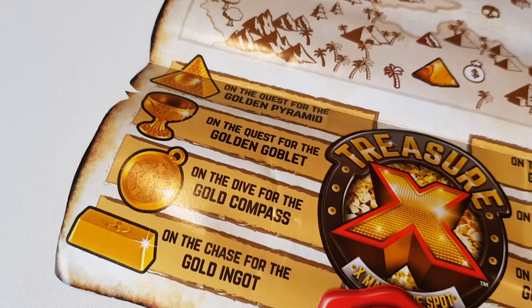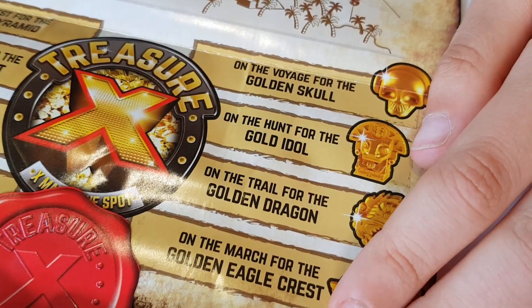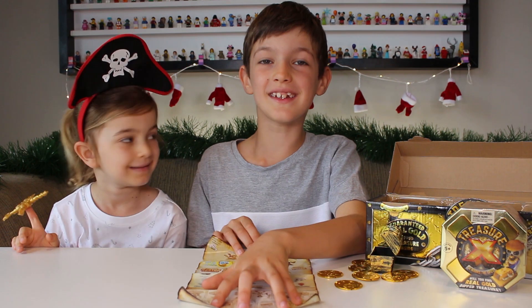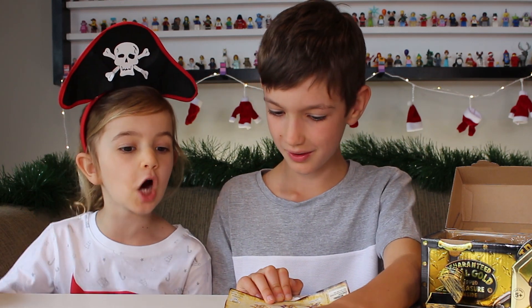On the other side it shows maps of all the different places that gold is. Look — there's a golden pyramid, and there and there and there. A golden skull! Golden goblet! There's lots of treasure to find. And in this Treasure X chest there's at least one gold-dipped treasure — we get to find gold!